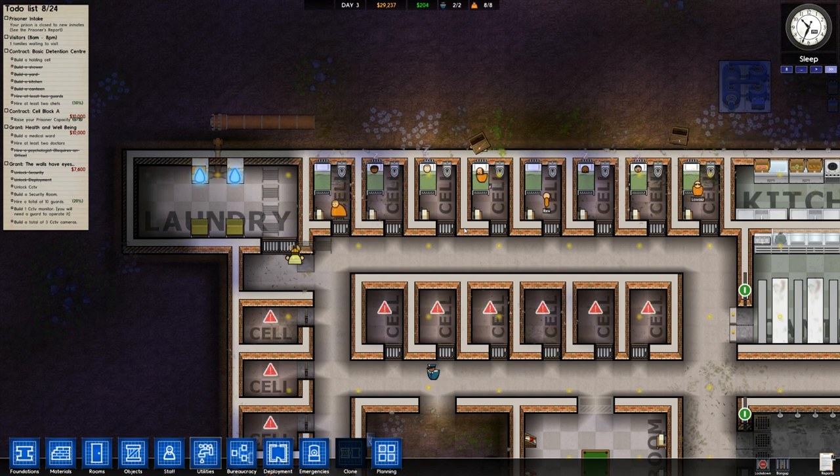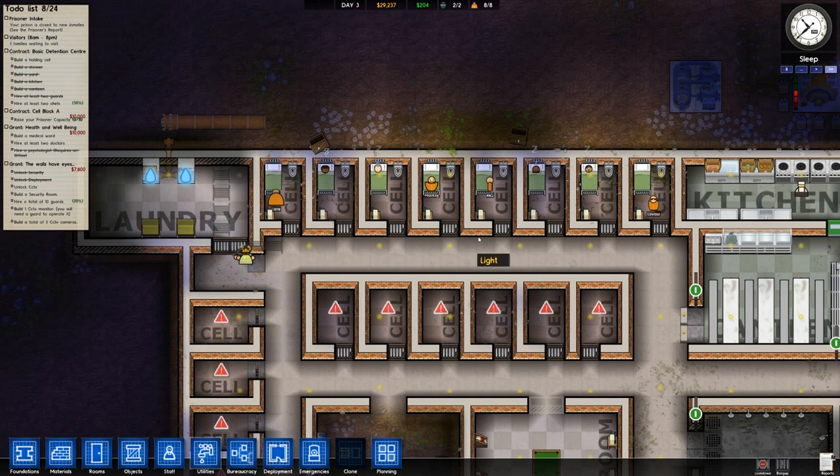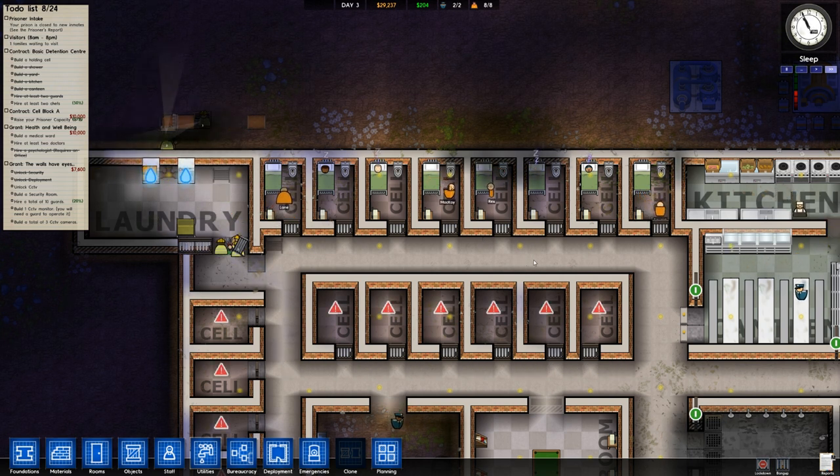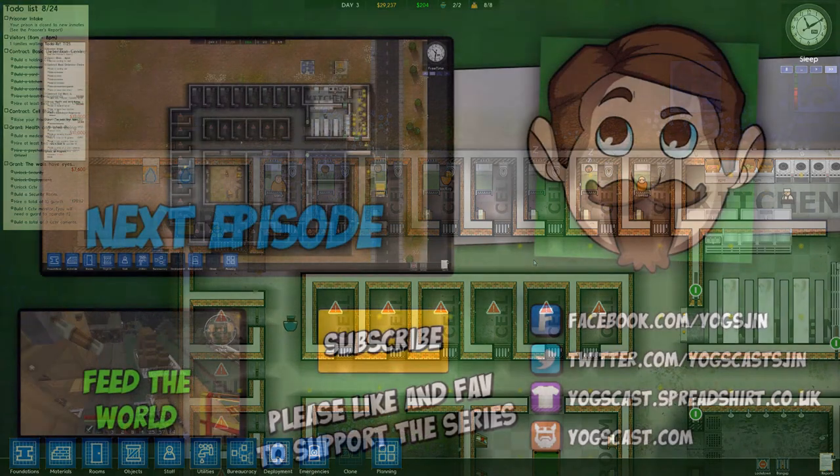So that's been it for this episode of Prison Architect. We're in Alpha 10 and we've got pretty much the whole of the Yogscast in here — every single one of our inmates is from Yogscast, and that's great. I've been Shjin and this has been Prison Architect Alpha 10 — check it out on Steam, it's still an alpha but you can play it early. Hit like, favorite, and subscribe, and I'll see you guys next time for more Prison Architect!